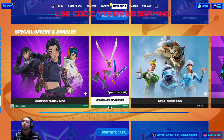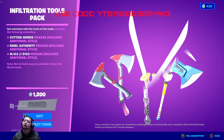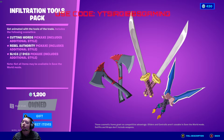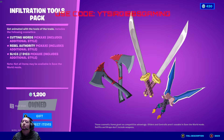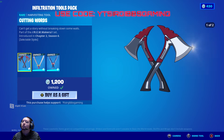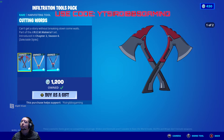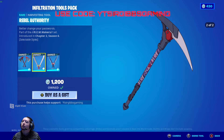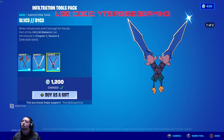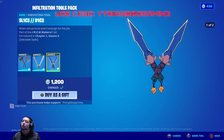They also have the Infiltrator's Tool Pack, and this is a very good one — I'd recommend it. Technically it's three pickaxes for 1200 V-Bucks, but they have a second style option that transforms them. You got the Cutting Words one which has a pickaxe or an axe style, then you got one that's a sword, and then you got an actual pickaxe that also turns into a sword or daggers. Pretty nice, pretty good deal actually.